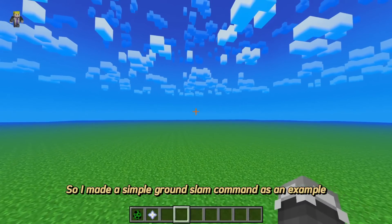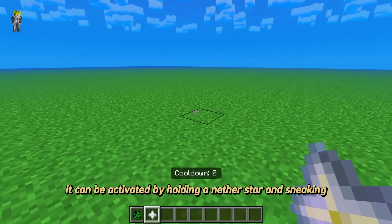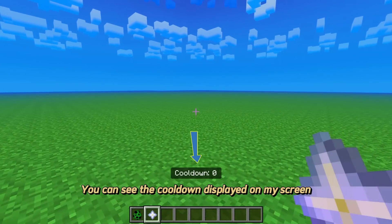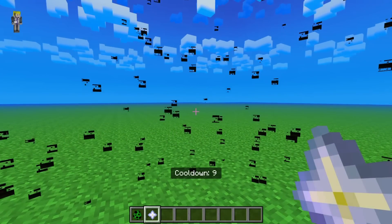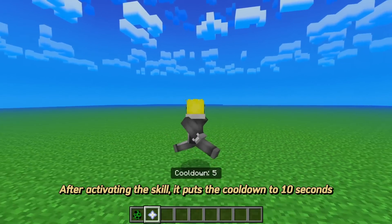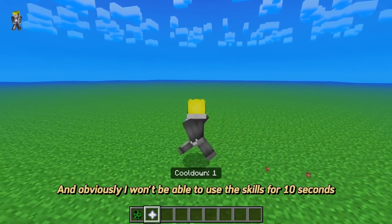I made a simple ground slam command as an example. It can be activated by holding a nether star and sneaking. You can see the cooldown displayed on my screen. After activating the skill, it puts the cooldown to 10 seconds, and obviously I won't be able to use the skill for 10 seconds.